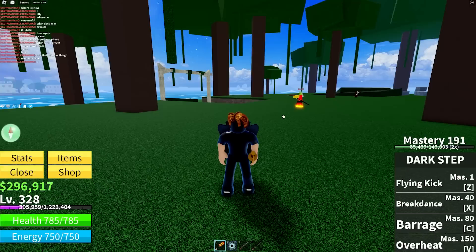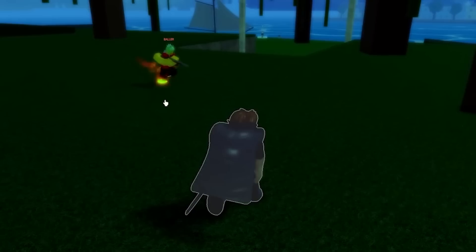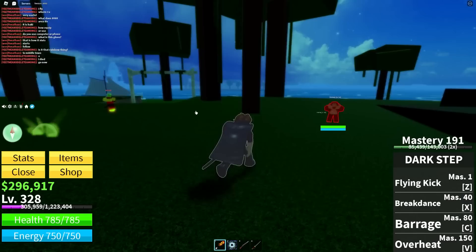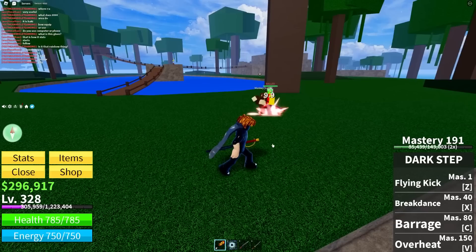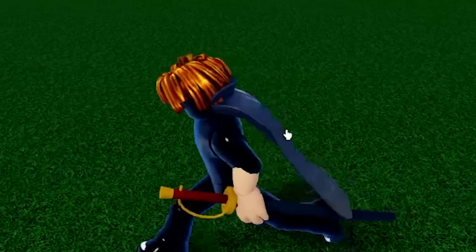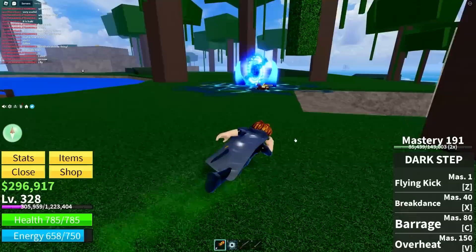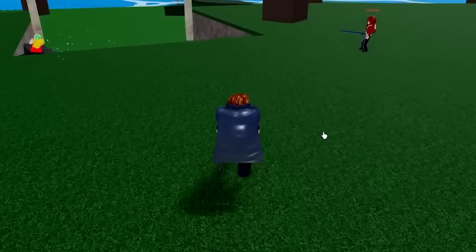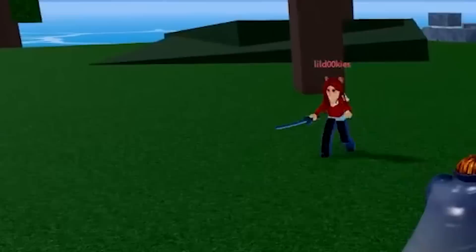Here's a really good tip: a lot of people recommend grinding Observation on bosses if you have a Logia fruit, since bosses ignore Logia immunity. They suggest going to a low-level boss like the Monkey King or Gorilla King. Do not do this — it's a bad idea. When you use your Observation against lower-level non-boss enemies, it only uses half a dodge instead of a full dodge, but it still counts for a whole experience point. This means you'll be grinding at half the speed if you use bosses instead of regular enemies.